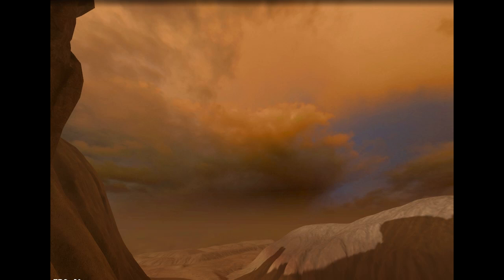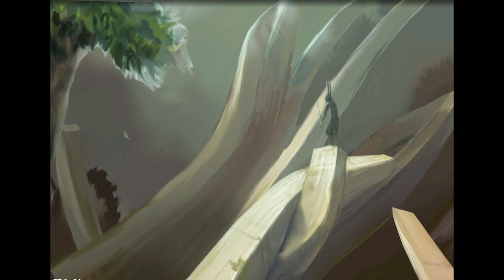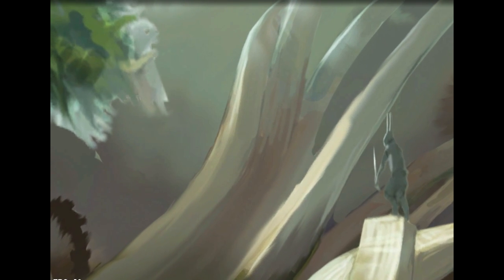Some of you suggested that for cutscenes, we could try using parallax animations like the ones in Aubrey's art videos, so I set that up in the engine to see how it might look. If you press Ctrl-O in Editor Mode, it will load and play a parallax test animation.